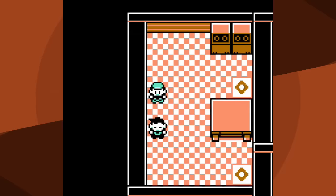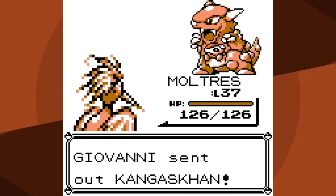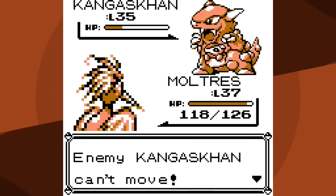Had I lost there I may have actually gone to Blaine just to see if that would have been easier, but can't complain with a positive result. To save some time I'm not going to talk about the second Giovanni fight - there's nothing interesting or unique about it. Skipping ahead to Sabrina: I do get the Poke Doll and Mimic. Most of the Pokemon I've been using lately have deep enough movepools so I don't need Mimic, but Moltres has a terrible movepool so Mimic is more than appreciated.